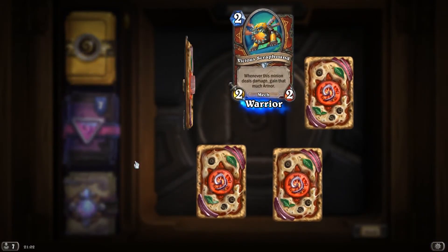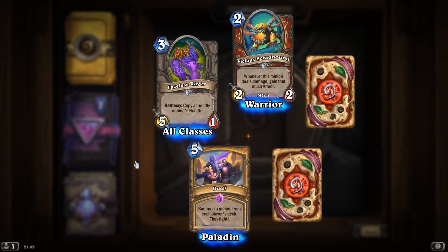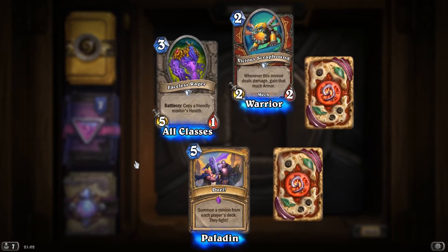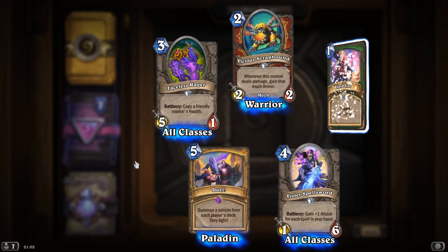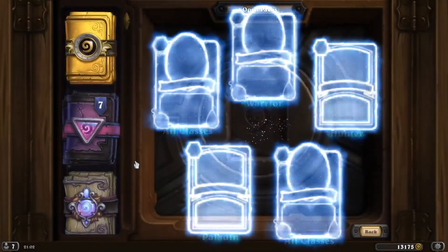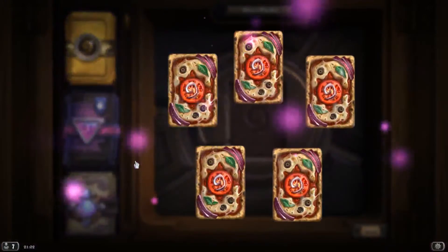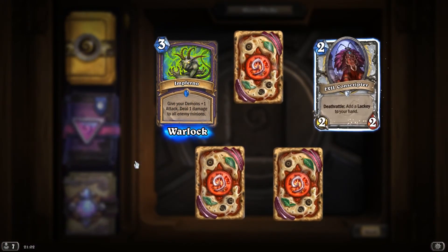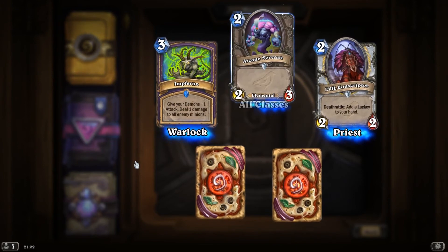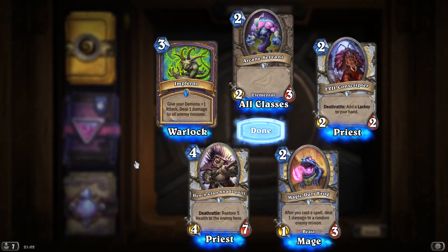Vicious Scrap Hound. Faceless Rager. Epic Jewel — summon a minion from each player's deck, they fight! Violet Spellsword. And Rapid Fire. Inferno. Evil Conscriptor. Arcane Servant. Magic Dart Frog. And HenchClan Shadequill.